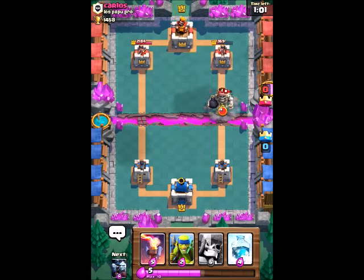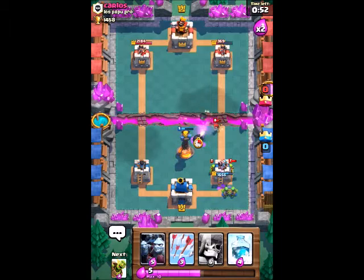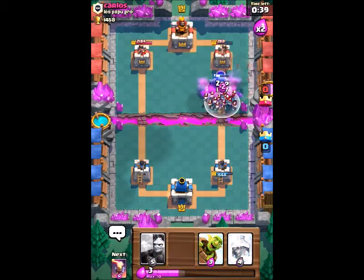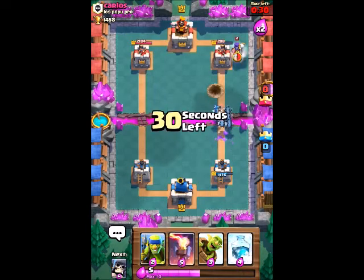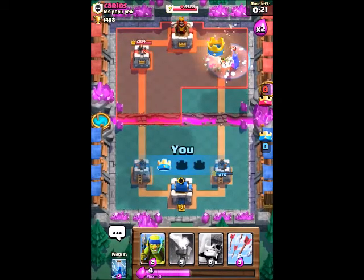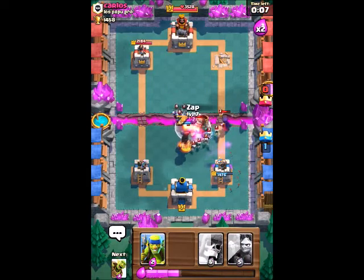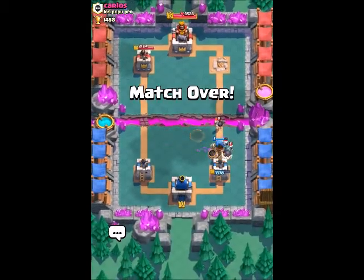He hasn't touched our towers but his tower is already down to 359. We don't have a zap or arrows so we just have to deal with some damage - 500, not too bad. Let's put our own giant skeleton to counter him. He puts some minions, I just arrow it. I zap that, and we can just put a goblin barrel - that tower is gone. Not too worried about that. We pull out our freeze and that tower is gone. One of the goblins got the witch down to half health.